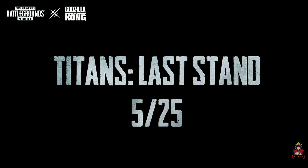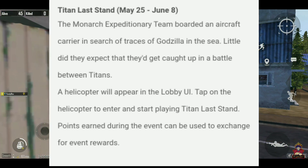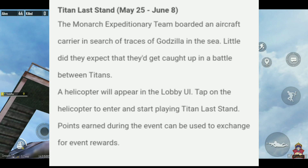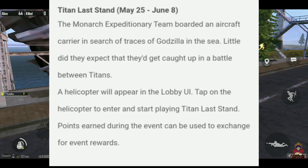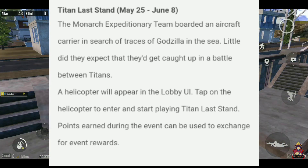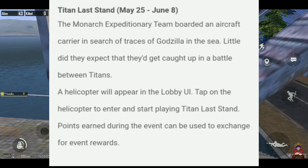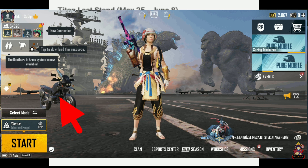This mode is on the 25th of the month. This mode is completely hidden. Now you can see here in the lobby — the helicopter will come and you can enter the type of mode, which will be called Titan Last End mode.